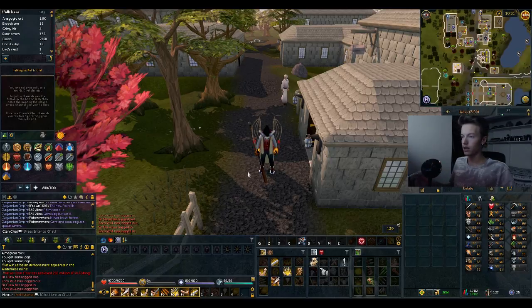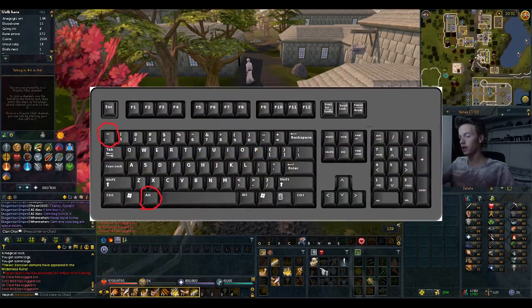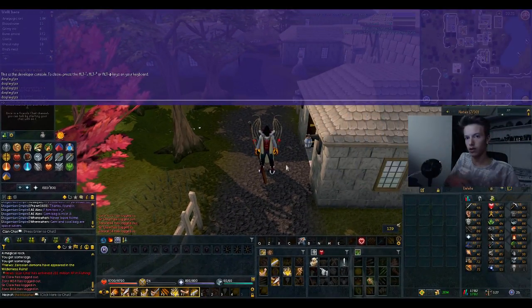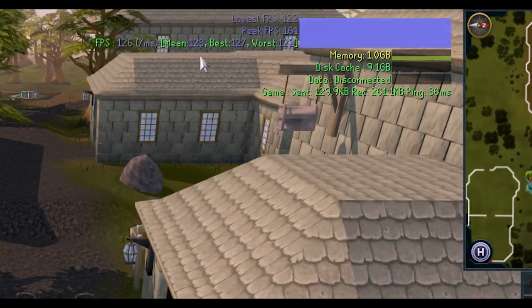I'm gonna show on screen a keyboard with the buttons you need to press to open up the console. Just click them and this blue screen should show up, which is known as the console. Then type in 'displayfps' as one word and hit enter.